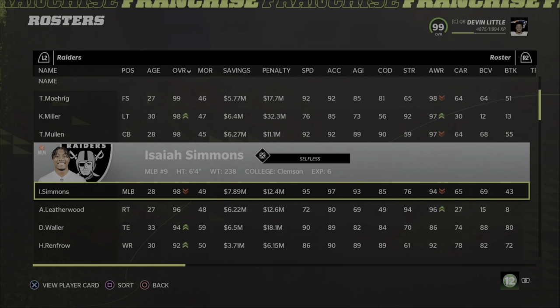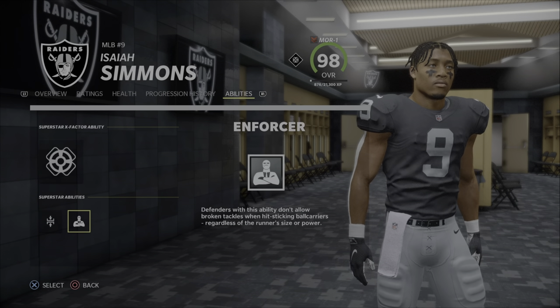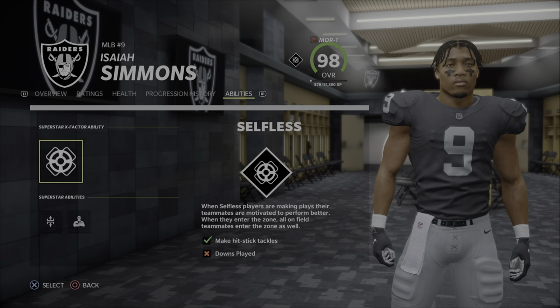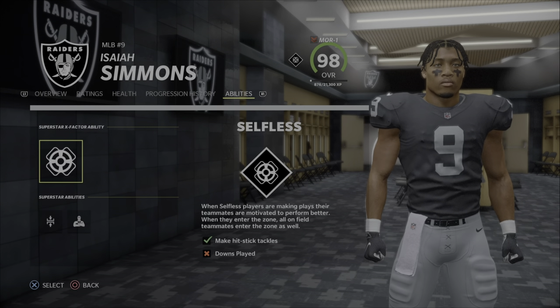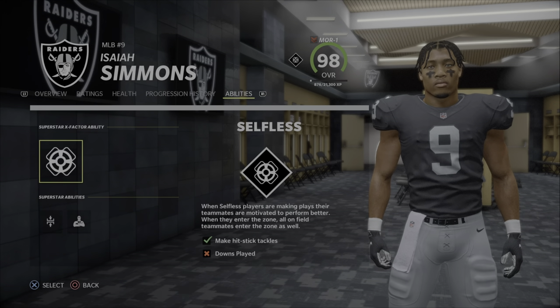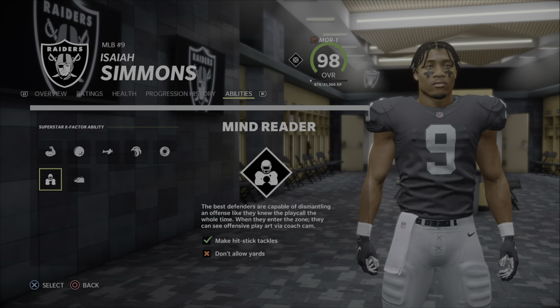If you go to Isaiah Simmons, it's not the Selfless X-factor anymore. He has these abilities — Selfless is the most overrated X-factor in this game. Everybody can enter the zone when he enters his zone, but as soon as a down is played he's not in the zone anymore, which is totally useless.